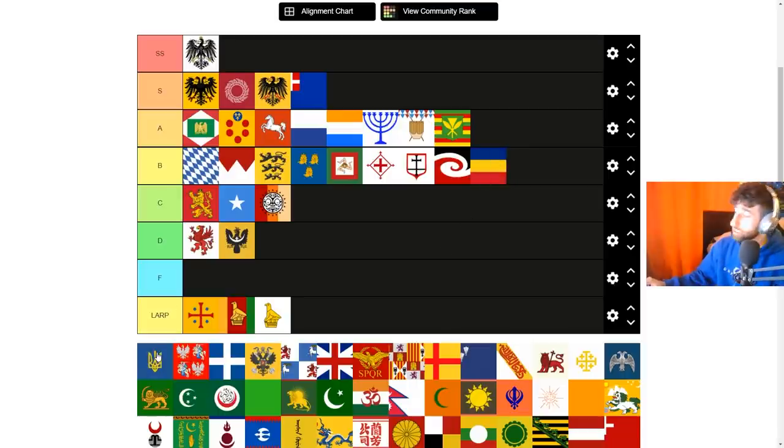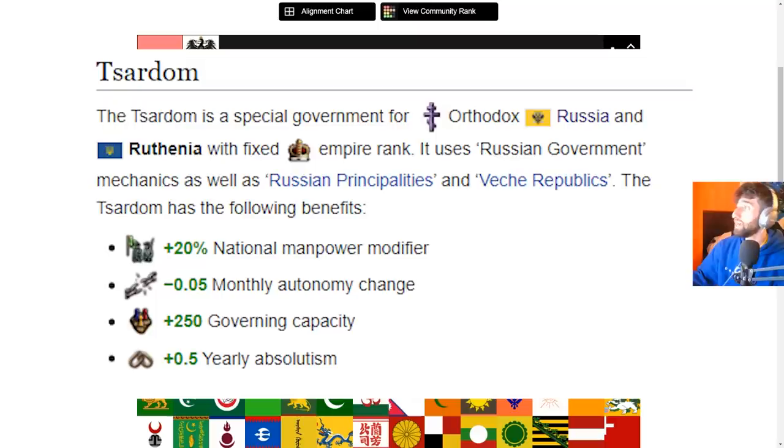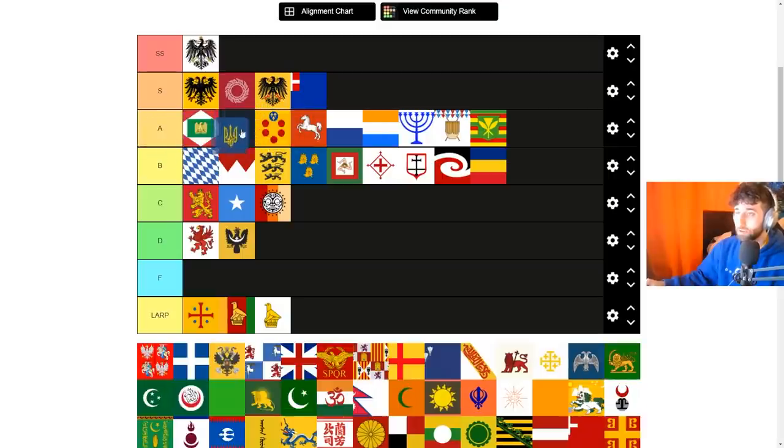Ruthenia unfortunately has ideas that are not as good as Poland or Russia. The main reason Ruthenia gets formed a lot is not for its ideas — it's for the unique Tsardom government type, which alone puts this at A tier. If you form Ruthenia and you are Orthodox, you get access to the Tsardom, probably one of the strongest government types in EU4. The mission tree is decent, gives some claims, but nothing permanent. The main reason to form Ruthenia, especially as Poland, is the unique Tsardom government type.